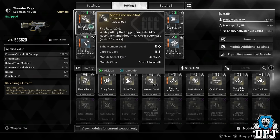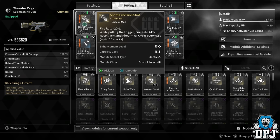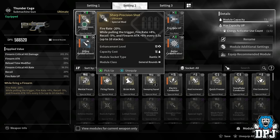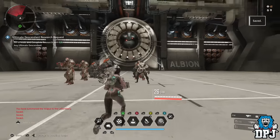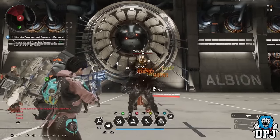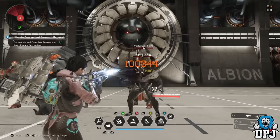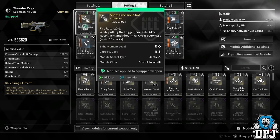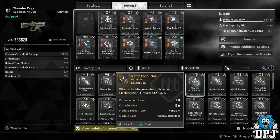Sharp Precision Shots sounds good in theory: fire rate minus 20%, but while holding the trigger, fire rate goes up 4%, recoil down 5%, and firearm attack up 6% every 0.5 seconds, stacking up to 10 times. However, because the Thunder Cage's magazine is so small, you never see the full benefits — every time you reload you lose all the stacks. This mod is much better for guns with huge magazines like LMGs or the Tamer.